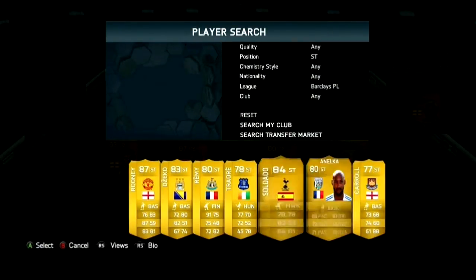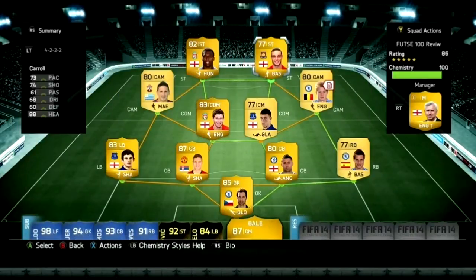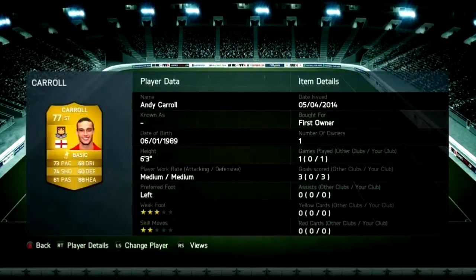This striker here is number 5 in the world — number freaking 5 in the world for goals and assists. You can see his head gets abused every day of the week. It is Andy Carroll. He did get a hat-trick in his debut, and there is one advantage to using Andy Carroll which I'll get into later. I started playing in Division 1 with this team and I'll tell you how I did at the end of the video.